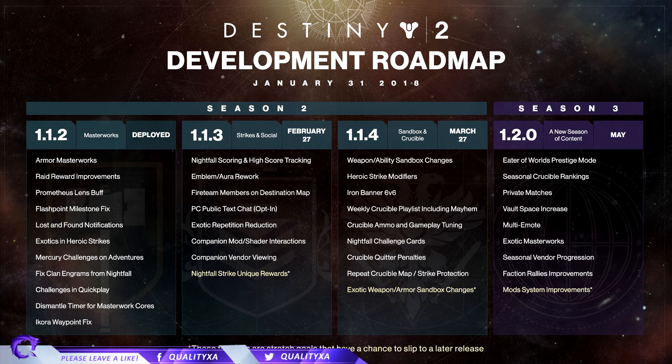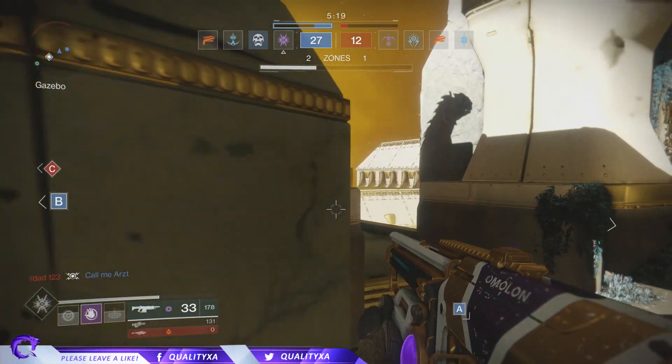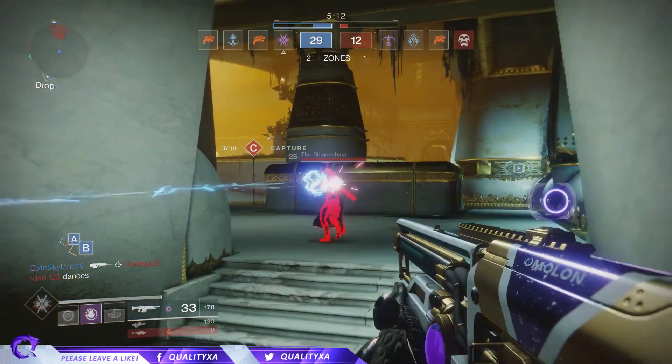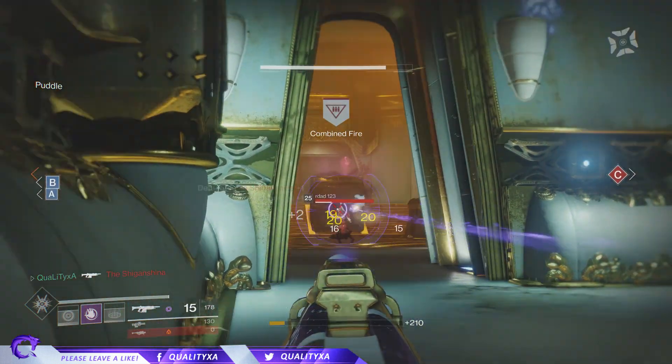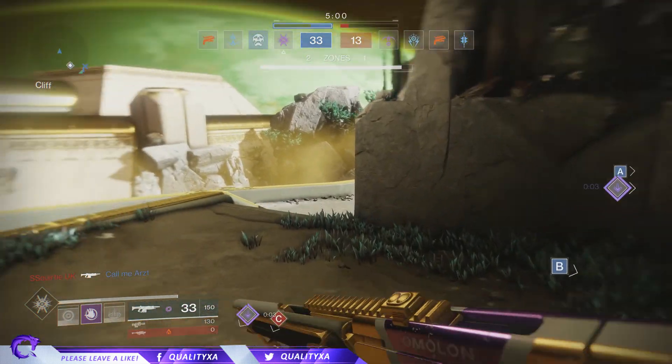There's also PC public text chat, which is great for players without microphones. Exotic repetition reduction is coming - they're reducing the chance of getting duplicate exotics. We've got companion mod and shader interactions, and companion vendor viewing possibly on the app. Last but not least, nightfall strike unique rewards - absolutely incredible. That's definitely going to entice me to play the nightfall. There is a possible delay though, as these features are stretch goals that could slip to a later release.